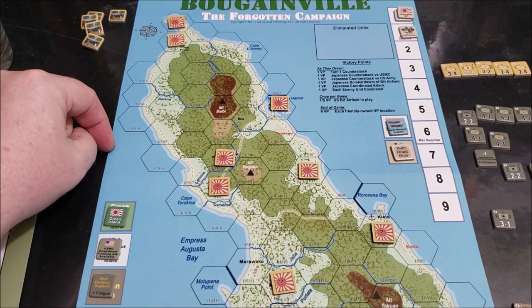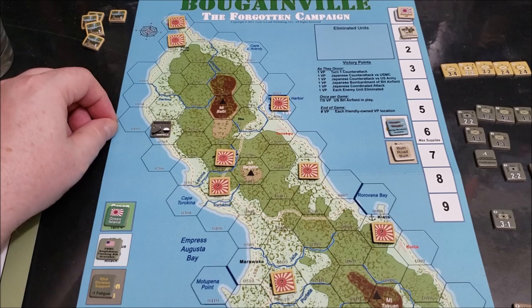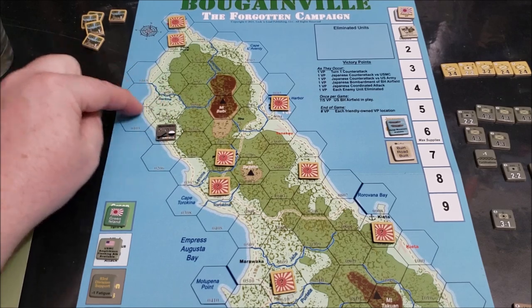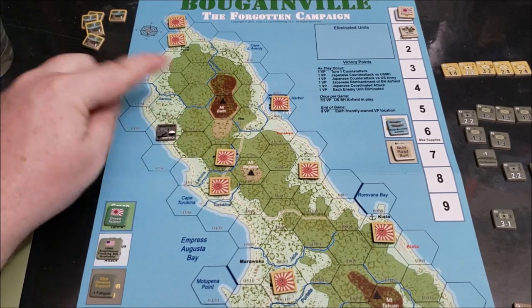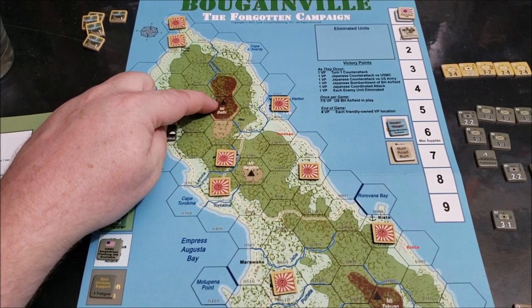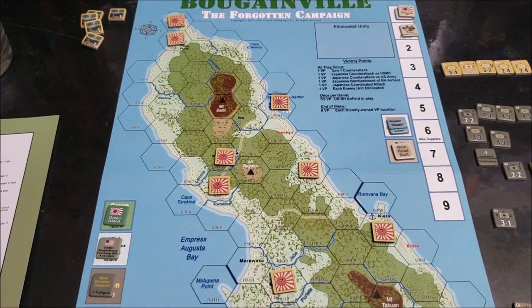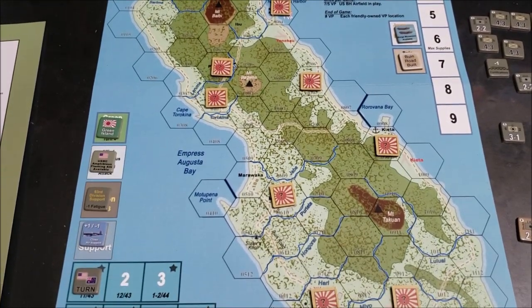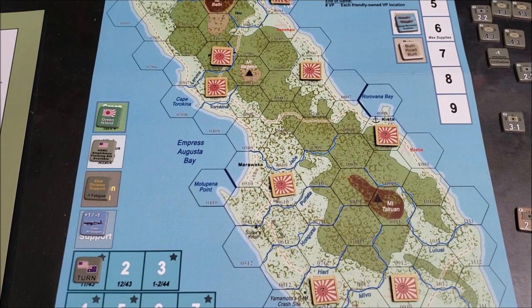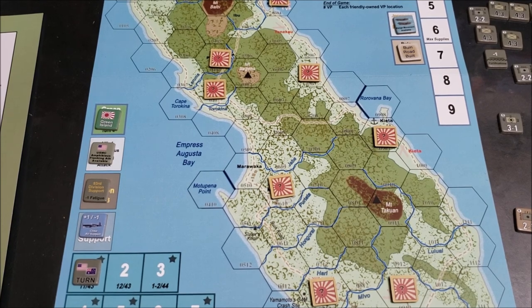All hexes within two of the beachhead are considered road hexes — it doesn't matter if it's deep jungle or a mountain. That's a lot of the on-board chrome. I do want to mention: this is not a how-to-play video. This is just me, an ordinary wargamer, playing a game as I understand the rules. I'm going to make mistakes — we all make mistakes when we play games. This is me playing it and hoping it gives you some entertainment and maybe you decide you want to buy this game.